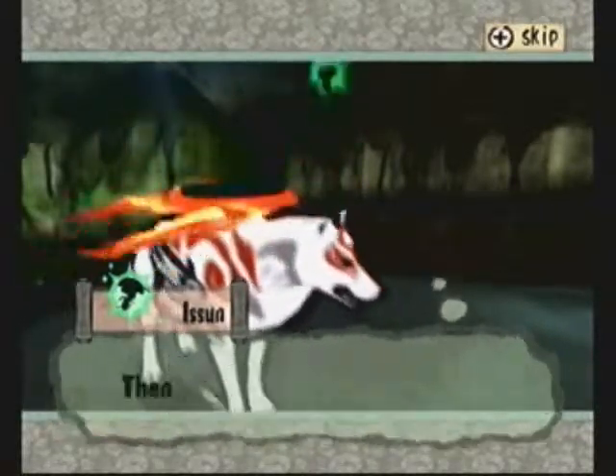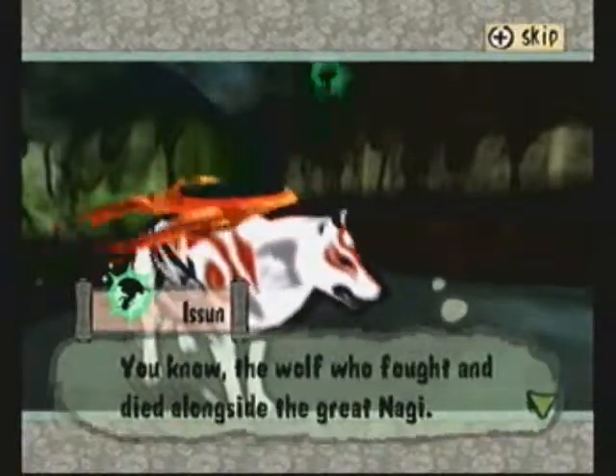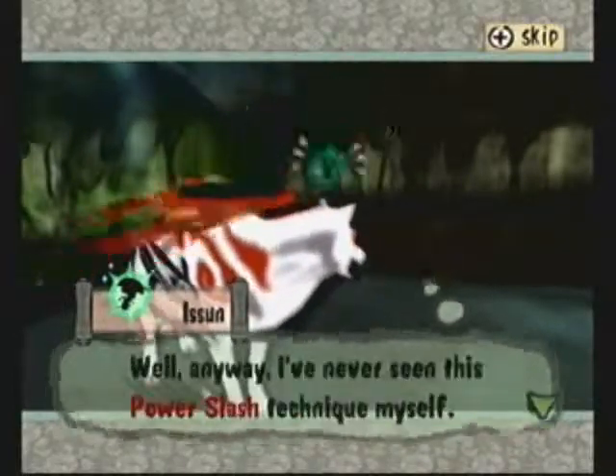I forgot to introduce our little bouncing friend, which is bouncing on top of our head. His name is Issun. He is a wood sprite, I believe that's what they're called. And he's going to accompany you on his journey, as he's about to say.